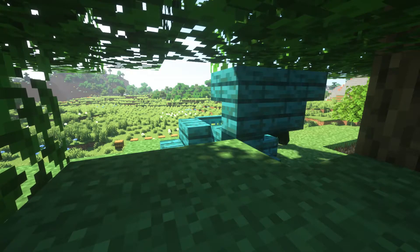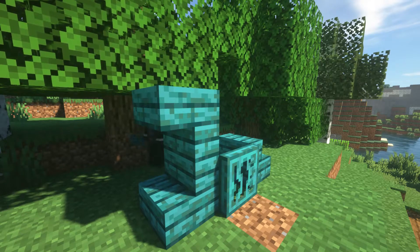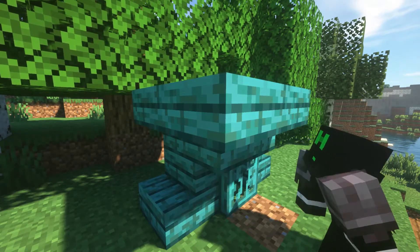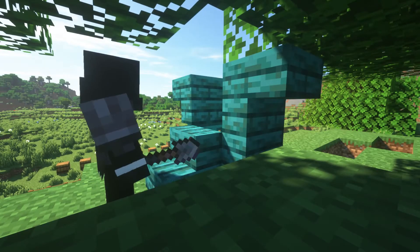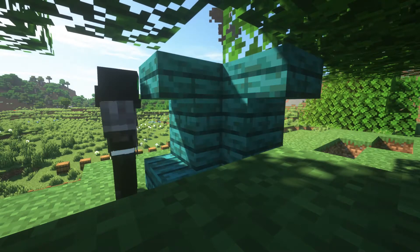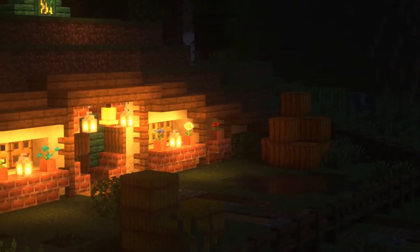It's a little hard to do because you need to place the stairs upside down, but you can't do that without a block to place it on. Because if you just place it on the bottom block, it's just going to make a normal stair. I wish there was a tool in Minecraft where it would just let you flip it or something like that.